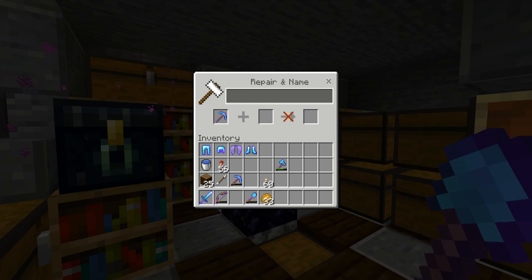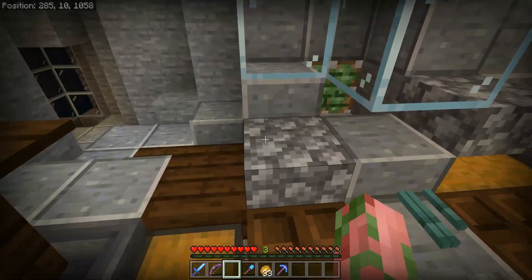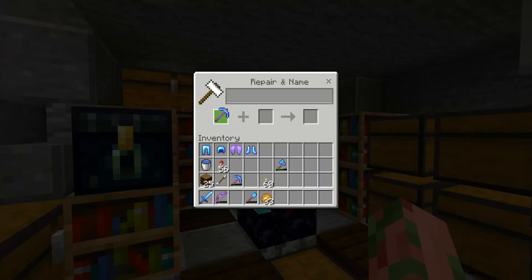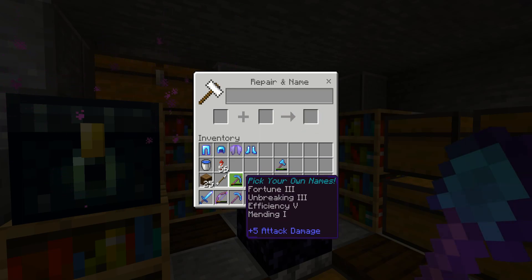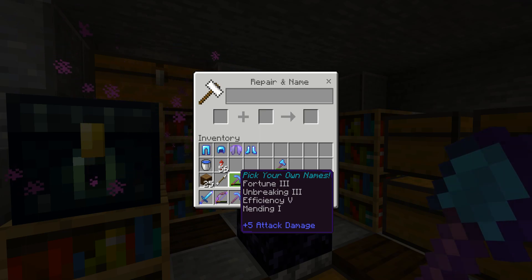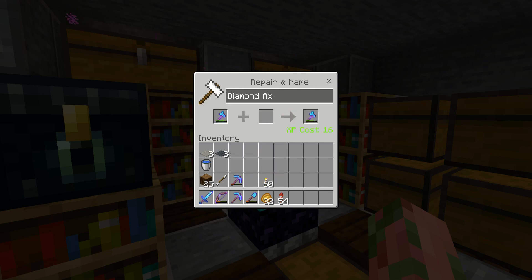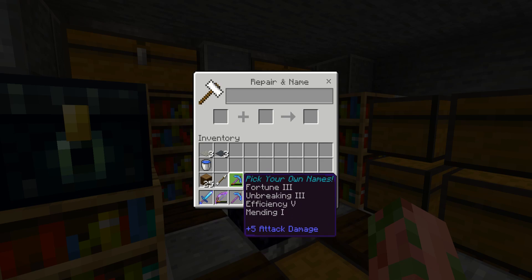We're gonna name one of our silk touch pickaxes 'Pickle' because, why not. It took longer than expected with only three levels, but we got there. Noonicorn on Discord suggested I pick my own names, so 'Pickle' is a wonderful name for the pickaxe. More levels have been acquired and we can finally rename our god axe to 'Chopsticks' — it's kind of my long-time favorite name for an axe because you're chopping sticks. It's a pun. With that we've successfully renamed all of our main tools.